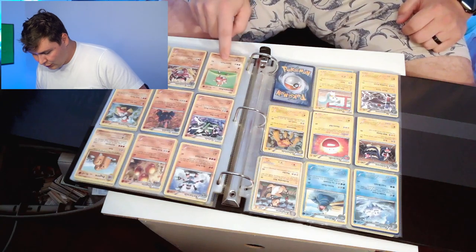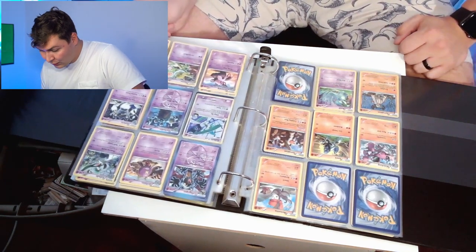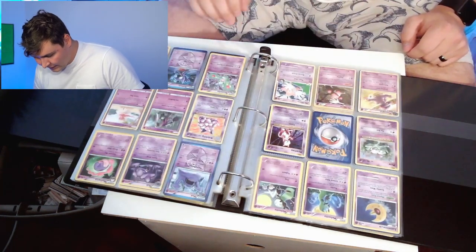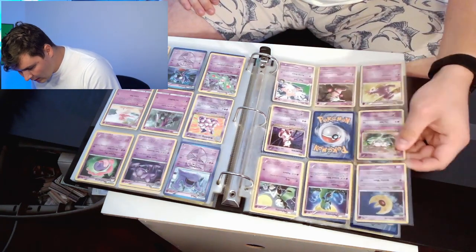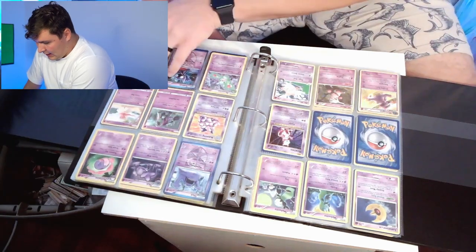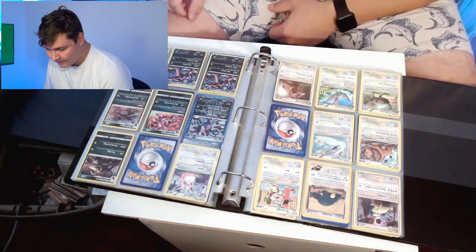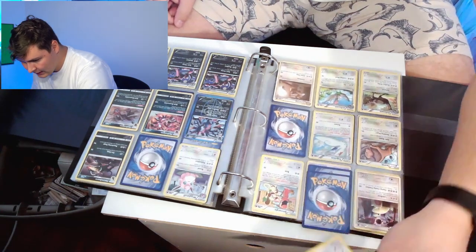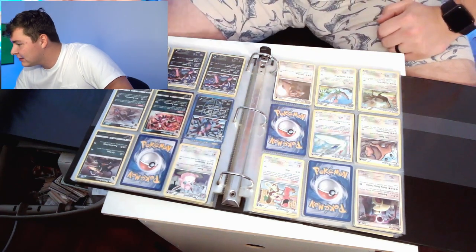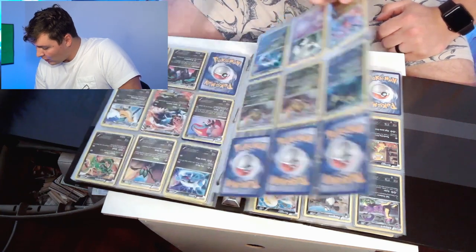We've got the Hitmonchan from the Evolutions set — some of the cards that look really older but they're not actually that much older because they're from that set where everything looked a lot older. This is a hollow Mew. I'm going to grab this one just because — we'll see what the base value of just a Mew is nowadays. The Mewtwo I don't think is much. This looks like an OG kind of card. These will not be PSA 10, by the way. A Rocket Snorlax — let's grab that.